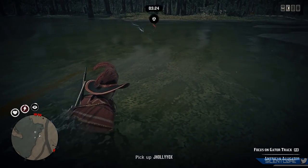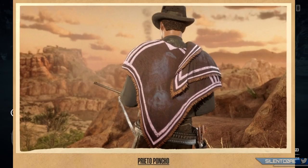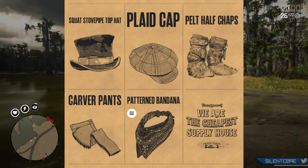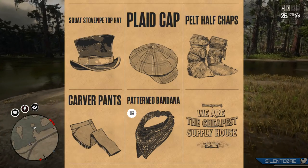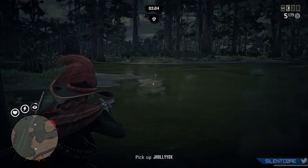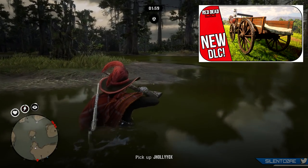Next up we have some limited time clothing to go over: we have the raccoon hat, the gator hat, the Preto poncho, the Eberhart coat, Strickland boots, and also the items on screen which are the squat stovepipe top hat, the plaid cap, pelt half chaps, carver pants, and the patterned bandana.